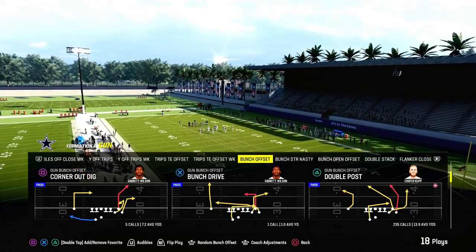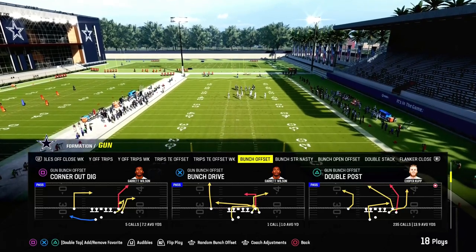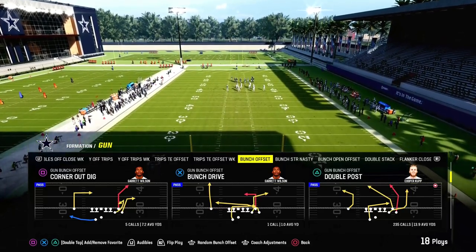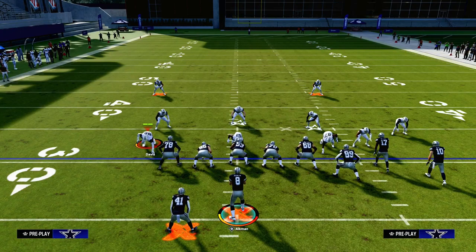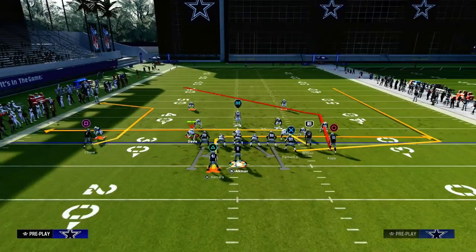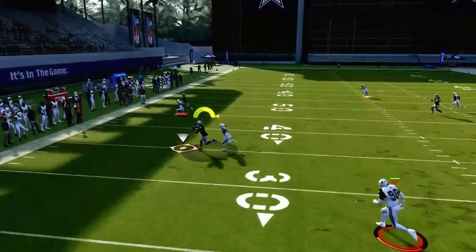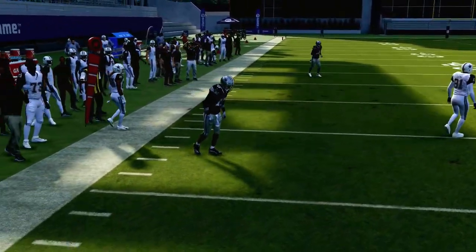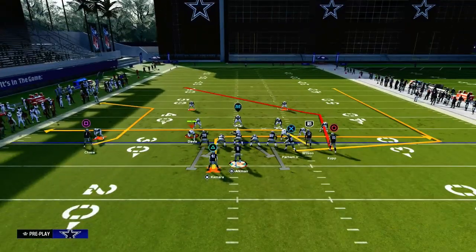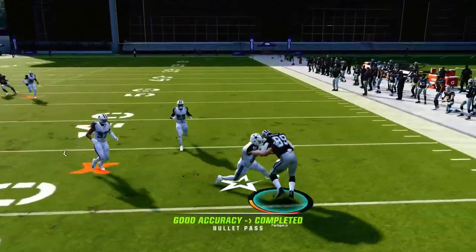Playing double post out of the gun bunch offset formation is one of the best passing concepts in the entire game. It does a good job beating man coverage and zone coverage. We're going to set this up with only one hot route — we're going to snap this ball quick and drag our slot receiver. This creates a mesh post concept with a C route on the back side, very effective for beating man and zone.